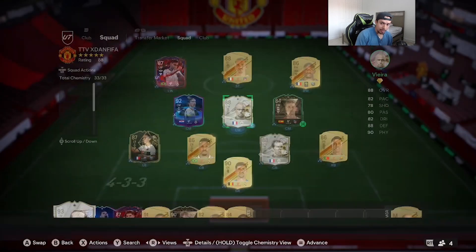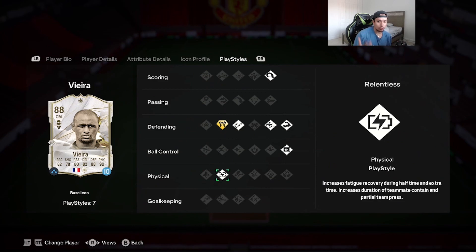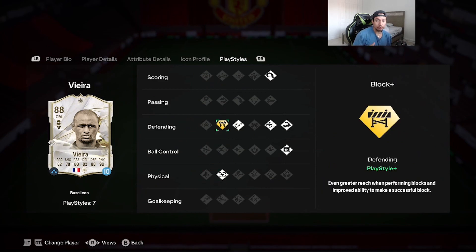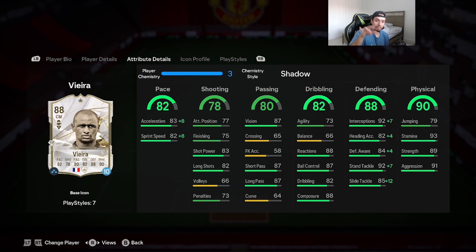82 dribbling, 88 defending, 90 physicality. Vieira doesn't have the Rapid or the Rocketship trait unfortunately, but defending he has Block on Gold, Intercept, Slide Tackle, and Bruiser, which is pretty nice. He also has Press Proven on ball control. The most common and the chemistry style you should get Patrick Vieira is the Shadow, because you want to boost up that pace — 82 is pretty good at this stage of the game. With the Shadow, acceleration goes up to 91 and sprint speed goes up to 90.